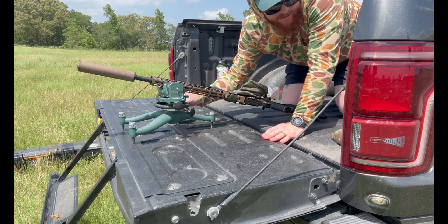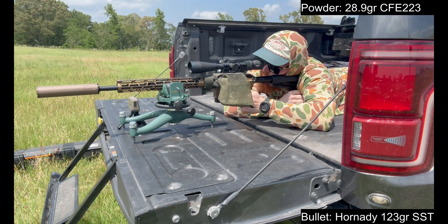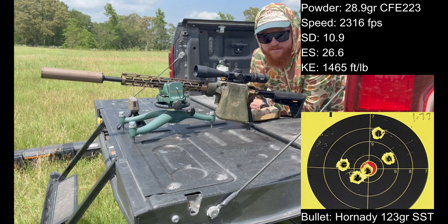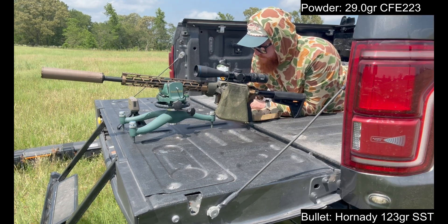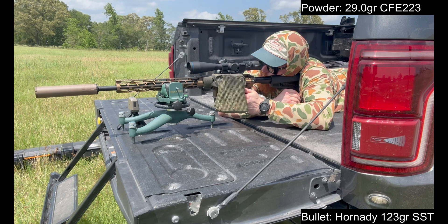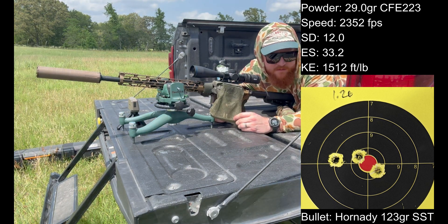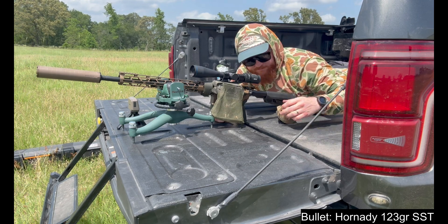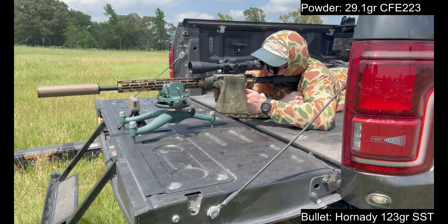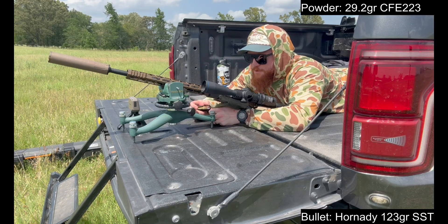This is CFE 223, 28.9 grains — bottom left target, top left bolt. We went 23.16 with those five. 29 grains of CFE — our best groups out of this particular round. 29.1 grains: I threw one high because my trigger broke, but our average on that was 23.52, not bad. This particular charge was our most accurate last time. 23.47 average on that one.